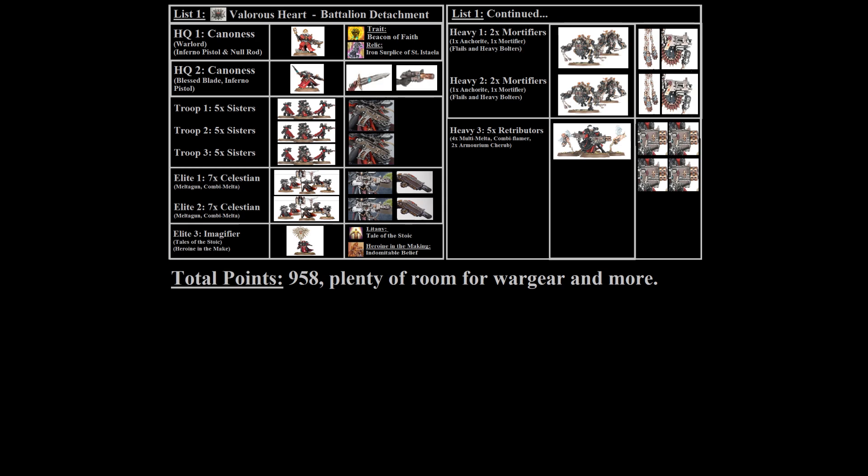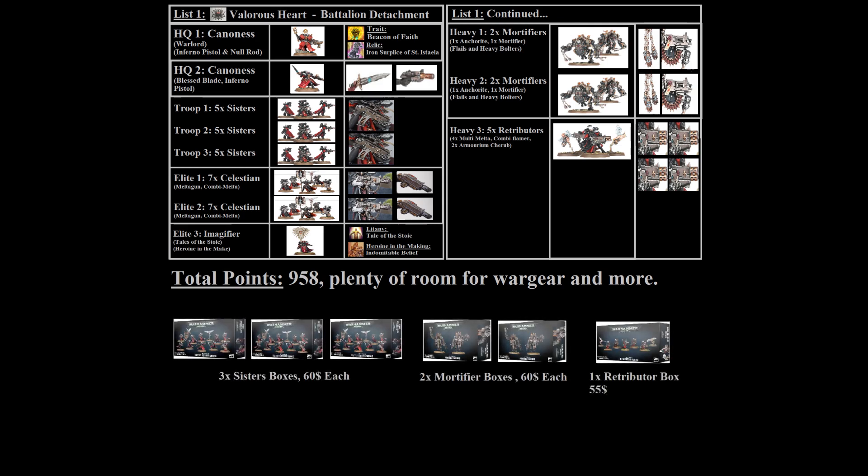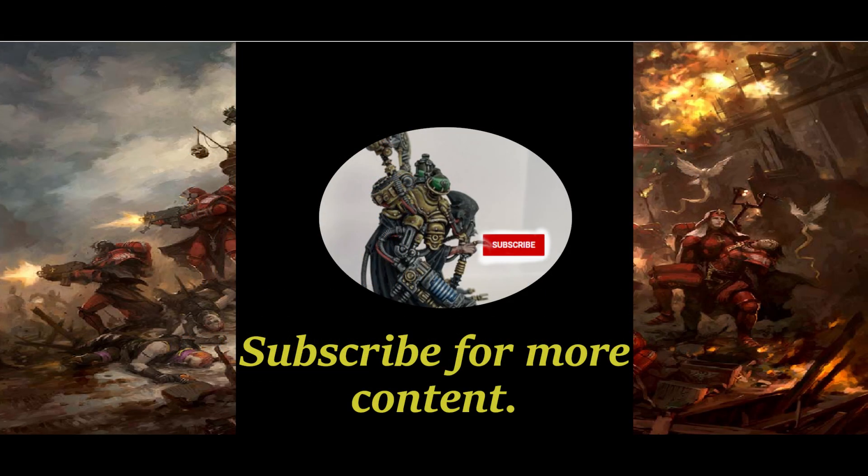In terms of budget, this low-cost list requires three additional kits on top of the original 500-point list. In total you'll need three boxes of sisters, two boxes of Mortifiers, and a box of Retributors — though if you only buy these boxes you'll need to do some conversions, as the Retributor kits only come with two multi-meltas and you'll want four. You can cut off the ends of heavy flamers and replace them with melta barrels to get the extra two. You'll also need to convert two Canonesses and an Imagifier from basic sisters, which are fairly simple conversions.